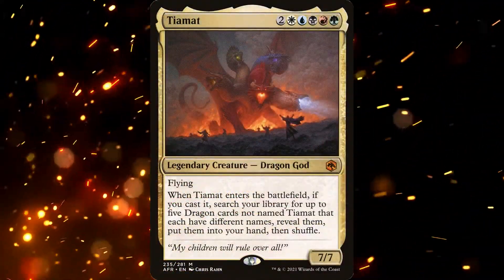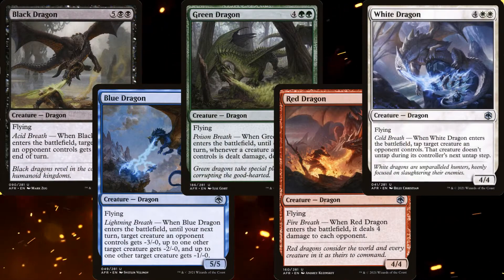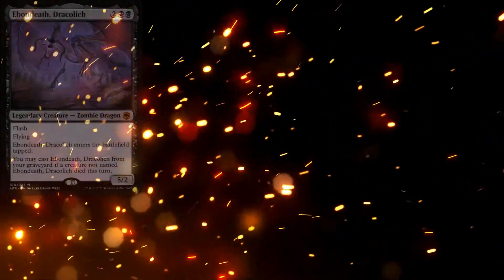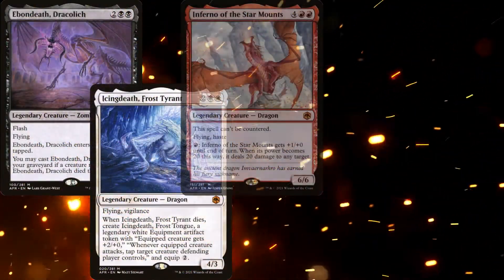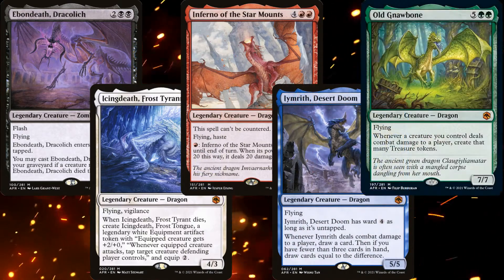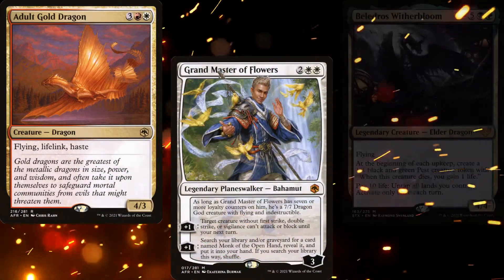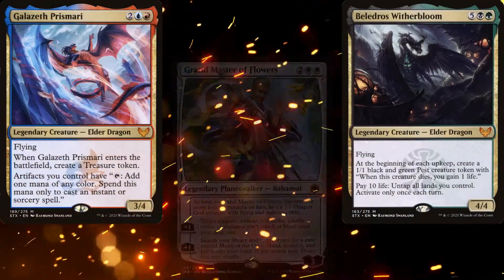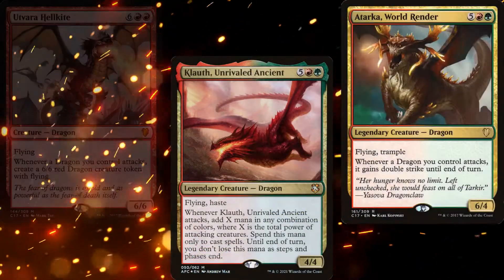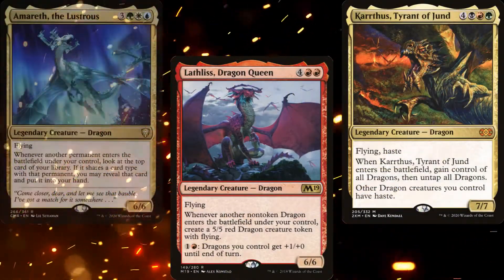So what dragons is Tiamat searching for? We've got the five legendary dragons from Adventures in the Forgotten Realms: Ebondeath Dracolich, Icingdeath Frost Tyrant, Inferno of the Star Mounts, Iymrith's Desert Doom, and Old Gnawbone. On top of those, we have the Adult Gold Dragon, Grandmaster of Flowers, Beledros Witherbloom, Galazeth Prismari, Klauth Unrivaled Ancient, Atarka World Render, Utvara Hellkite, Lathliss Dragon Queen, Karrthus Tyrant of Jund, and Amareth the Lustrous.